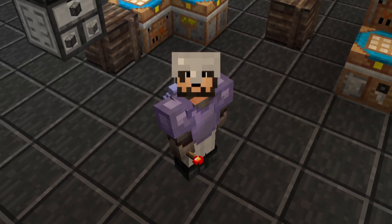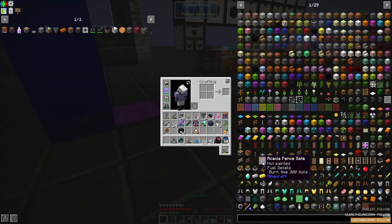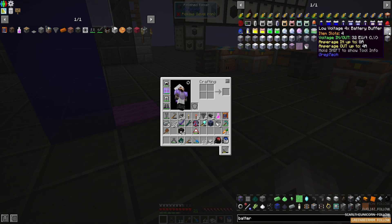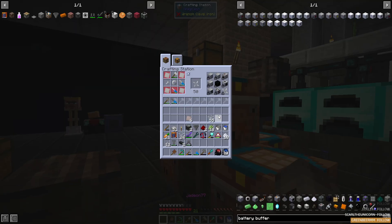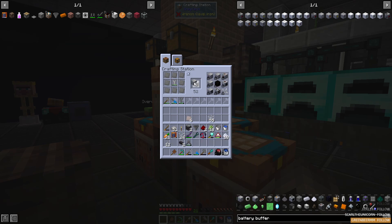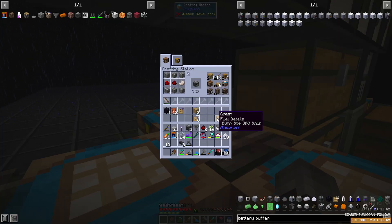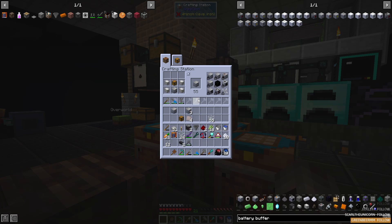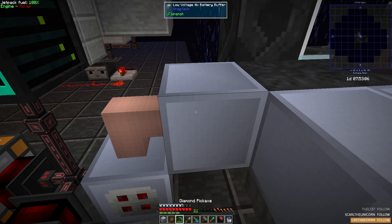We've added a new machine with the autoclave, but it'll hardly be the last. I'm beginning to think we're going to need bigger, better power output, so let's address that. I'd like to upgrade our current battery buffer to a 16x LV battery buffer instead of the 4x we currently have — that way we have a larger buffer as we continue our progression. It's not a difficult recipe, but it will allow us to house up to 16 batteries instead of just four. We'll swap out the 4x for the 16x and reintegrate the 4x later.